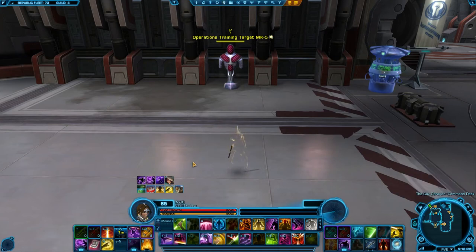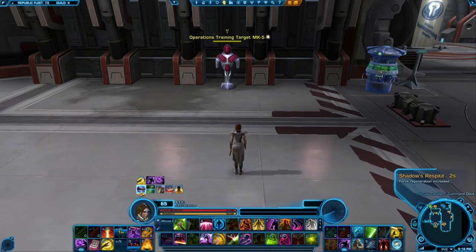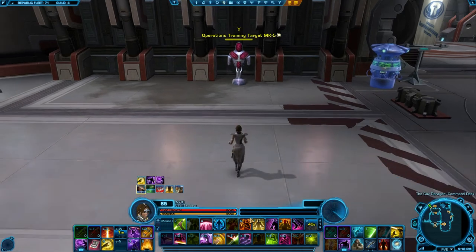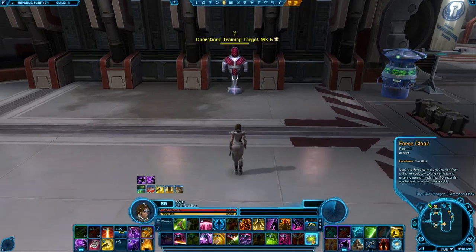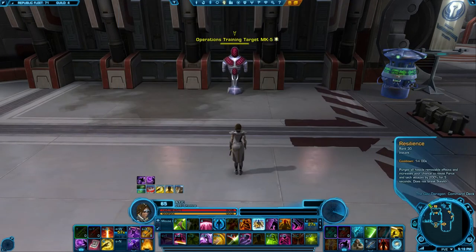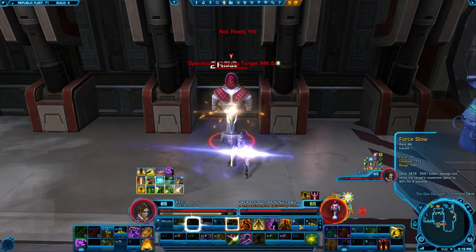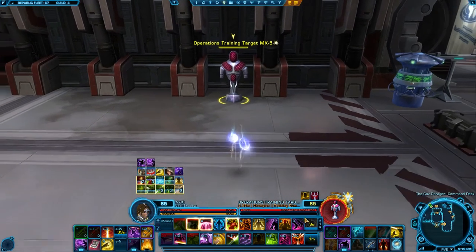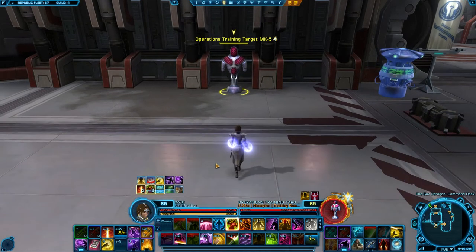For defensive cooldowns: when stealthed out, we have Shadow's Respite, which increases Force Regeneration significantly and gives 25% damage reduction. When we exit stealth, Shadow's Respite lasts for six more seconds. We can also trigger Shadow's Respite while out of stealth by using Blackout. We can reset the cooldown on Blackout and Force Potency by going into stealth mid-battle with Force Cloak. Combined with Cloak of Resilience, Force Cloak also acts as an extra Resilience and purge. Using Force Cloak and coming out of stealth gives you six seconds of Shadow's Respite as well.